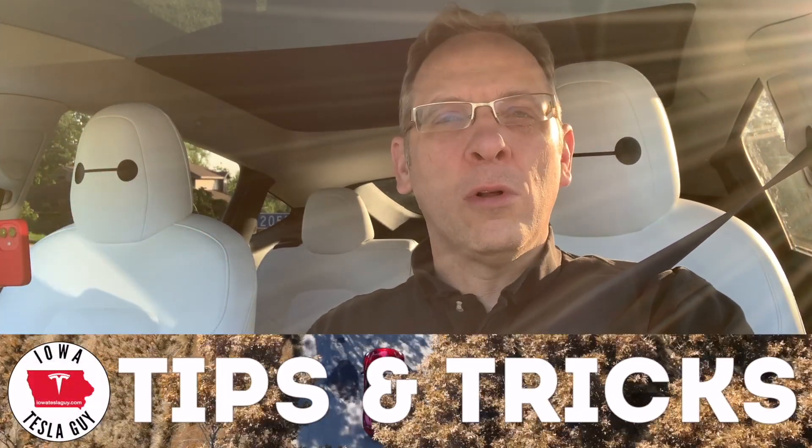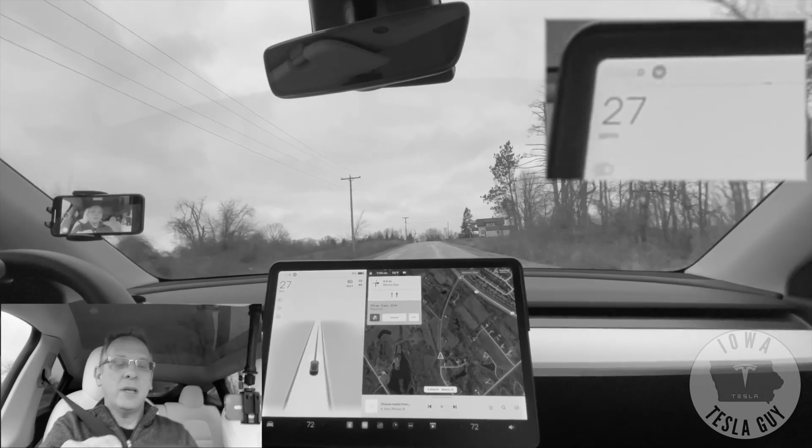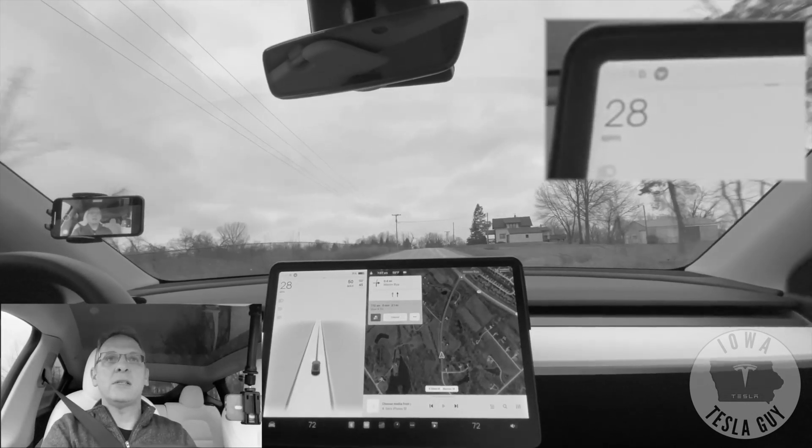Hi everyone, welcome back to the channel. I have FSD Beta 10.12.2, just got it. I'm gonna be putting that through its paces, but if you've been following my videos, you know that I live in a rural part of Iowa. The road I'm on starts out on a 45 mile an hour unmarked blacktop road, and even though the speed limit is 45 miles an hour, FSD Beta will not go over 30 miles per hour because I believe it can't see a center line, and it just doesn't know what to do.